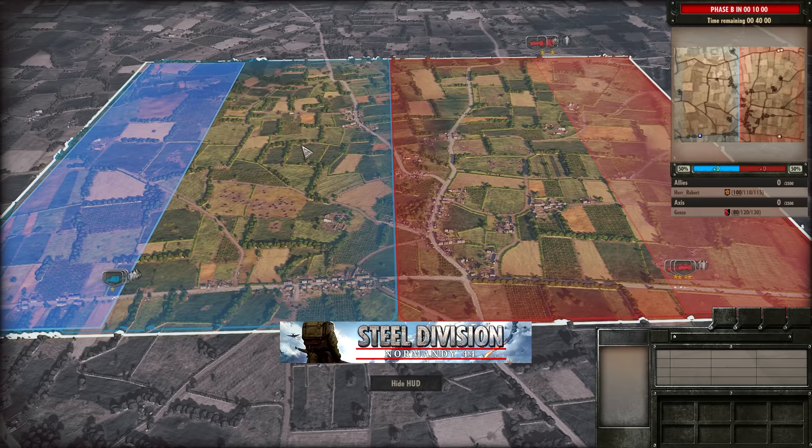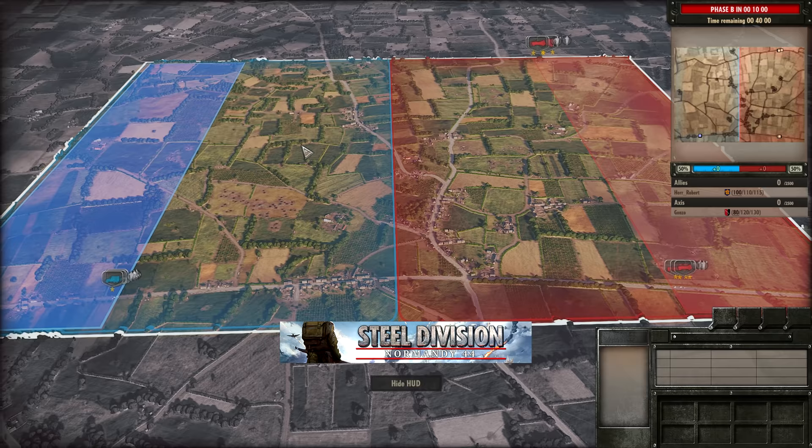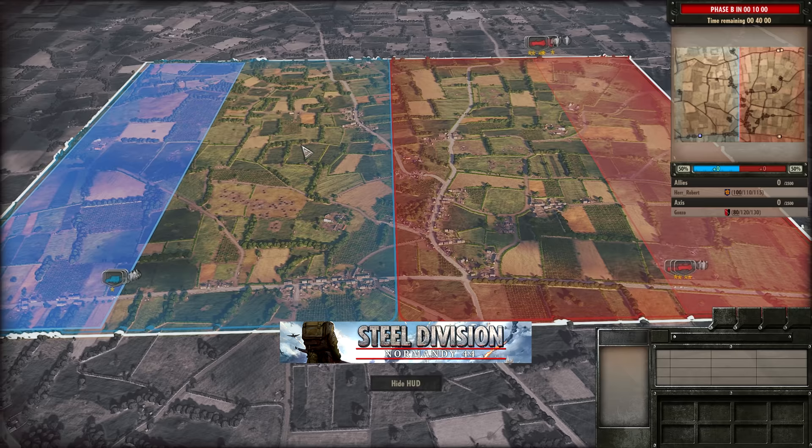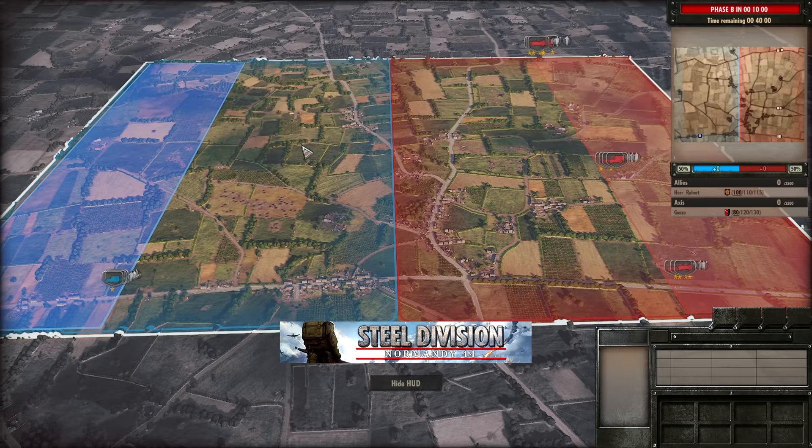Since Gonzo just played against Herobot, another top tier player, I thought these replays would be really interesting to watch and therefore I'm bringing them to you guys. Today's map is Omaha, and on the Allied side we see Herobot with the 2nd Armoured French, and on the Axis side Gonzo is using the 91st Luftlander, which is a division I don't think I've seen him use particularly often, so that will be interesting for sure.